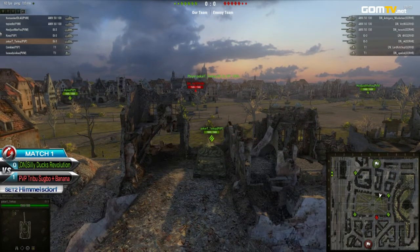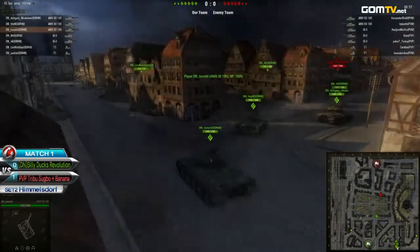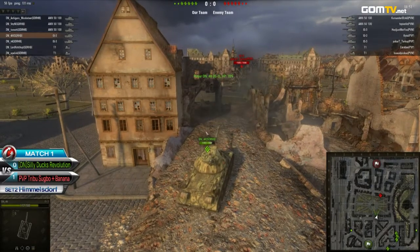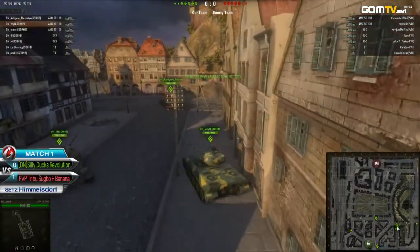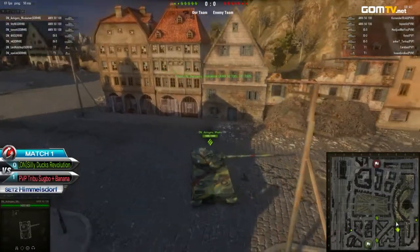I'd still send the AMX 50 100 up possibly, but I think they're going to play this really, really safe — they're only sending a T1. Nice shot there, one shot actually landing onto D4, taking just one shell. It's not too detrimental yet. On the Silly Ducks side, it's going to be crucial how they utilize those AMX 50 100s.